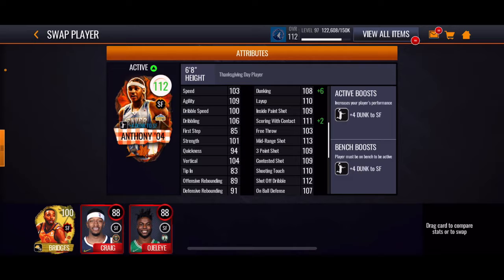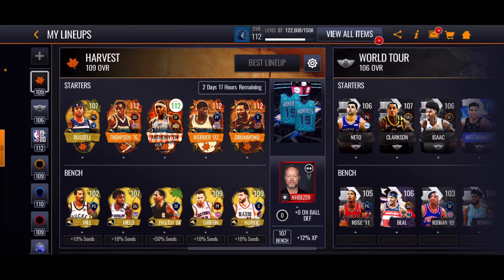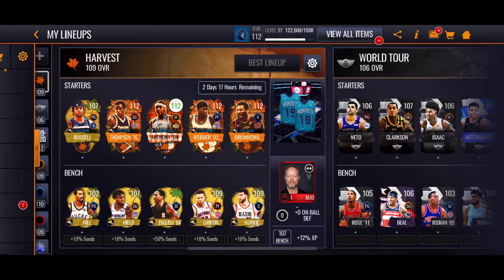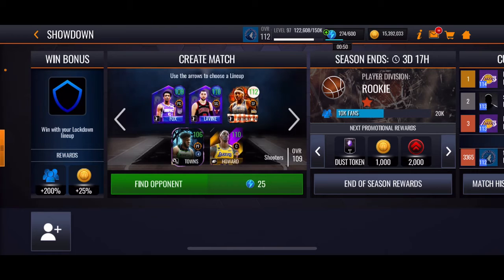109 agility, 103 speed, 100 dribbling speed, 101 strength, 104 vertical, 100 steal, 100 box out for both — that's dope. There's the stats for him. I'm gonna go to Showdown, we're gonna play a game. Also, you can see my coins — 15 milli. Let's go.